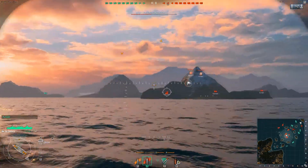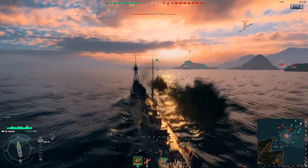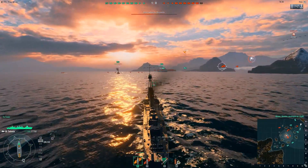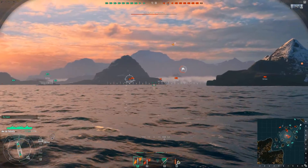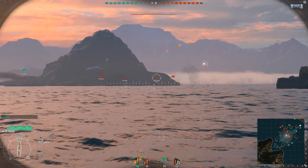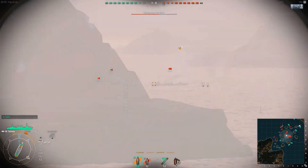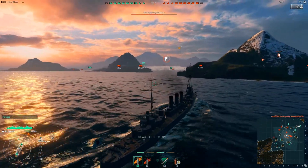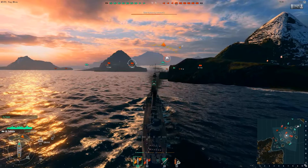We do have torpedo bombers coming in, so we need to be cautious of those. I'm not exactly worried about them yet, but it's something to be cognizant of. Got a destroyer right here — need to probably switch to HE for him. So we'll switch back to HE. See all those torpedoes there — they're all gonna cruise right past that battleship, so we're good. They actually have a lot of people in the cap, so that's really, really not good. So let's just drop a shell randomly, hopefully hit somebody. We're about to actually lose this one if we don't get someone into cap.